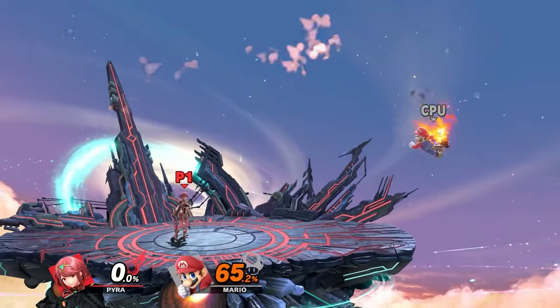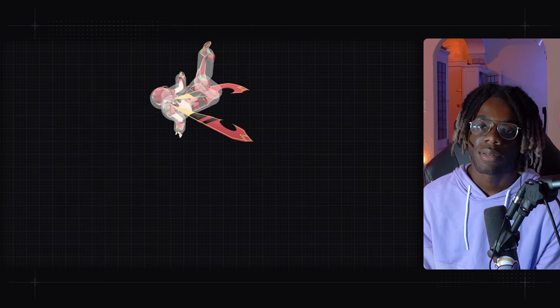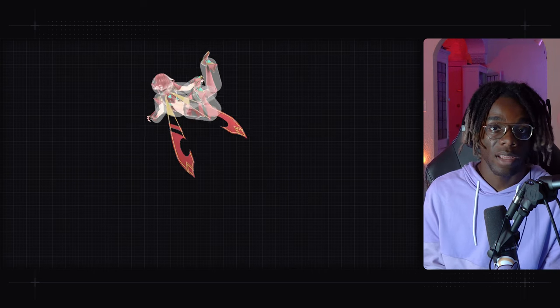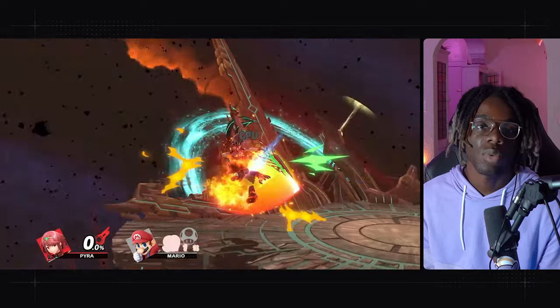Playing Pyra at mid percent, most combos are generally the same but you can't really get platform extensions off down throw combos — you'll just go for one forward air or one up air and then play neutral. When landing down air, you'll notice it has two different hitboxes: the weaker one may keep them grounded, where you can go down air into jab, grab, or down tilt; the stronger hitbox sends them up in the air and you'll go for aerial confirms like down air into up air, forward air, back air, or sometimes up-B.